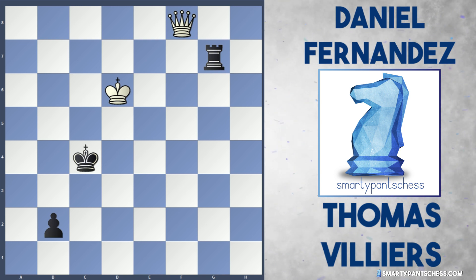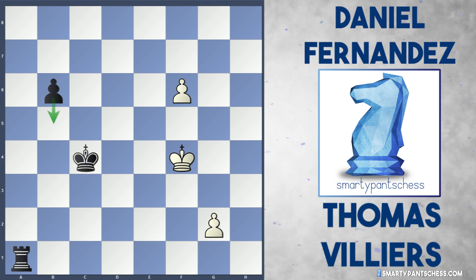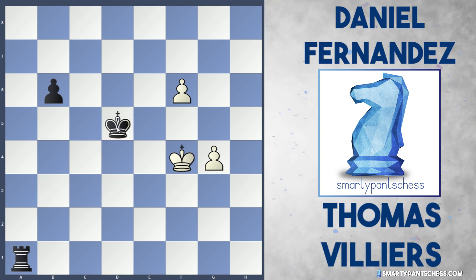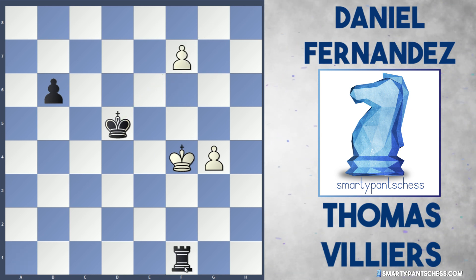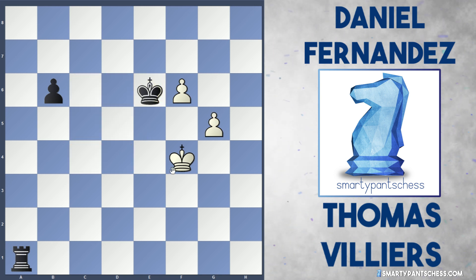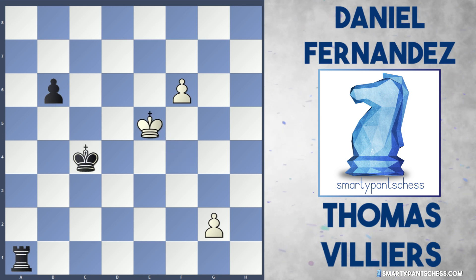So that's an example of how black can mess up this game, simply by putting the king on the wrong square. In the game, Fernandez played king c4, and this actually works in this position. Because if g4, black can just play king d5 and start chasing these pawns. If f7, there's rook f1 check. And if g5, the king can just get in — an easy win for black. So king c4 was actually a correct move from Fernandez.